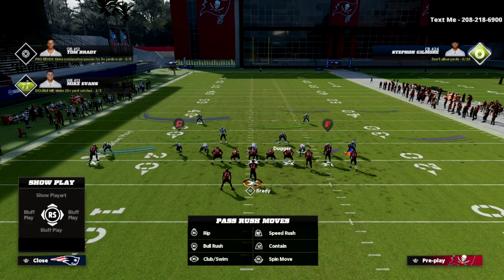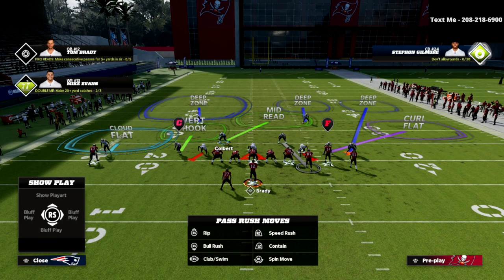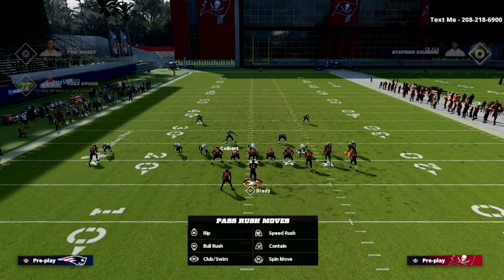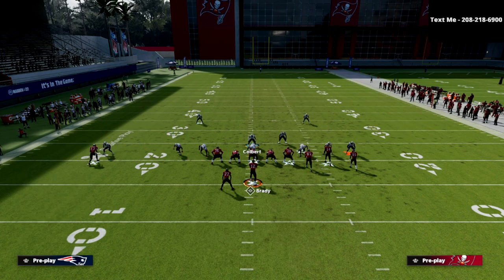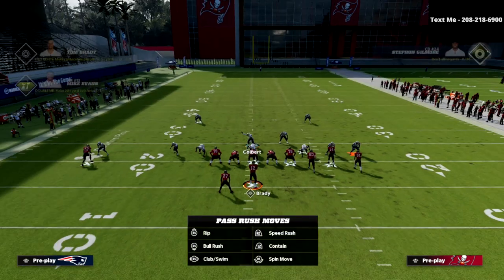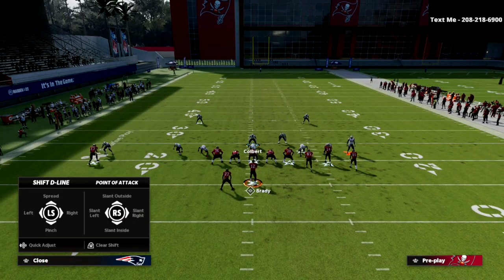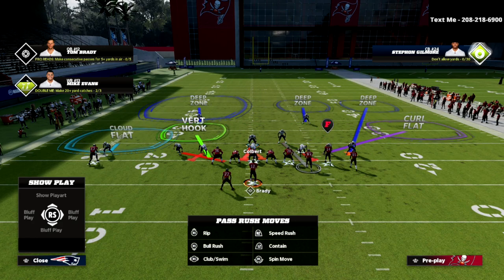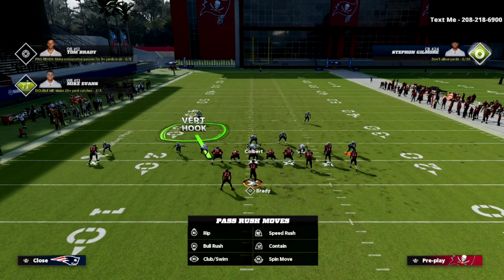From that point, I take the middle linebacker on the right side of the screen and put him in man-to-man coverage on the defensive back. Then I take my user and put him in a blitzing assignment so I can shoot the run, which also allows me to drop one of the defensive linemen into a bluff blitz assignment if I choose. My last adjustment is to bluff blitz the defender on the left side of the screen, which leaves him in a vert hook.